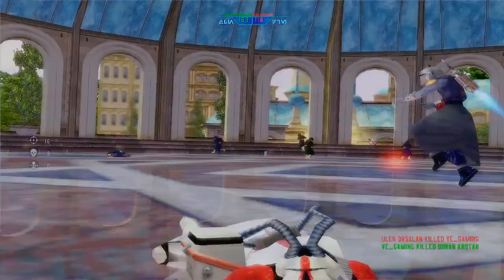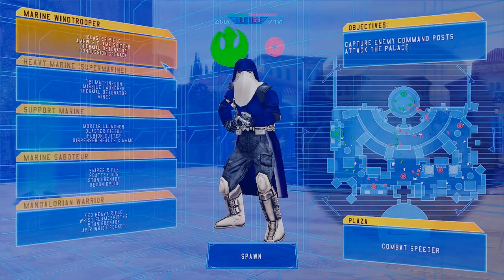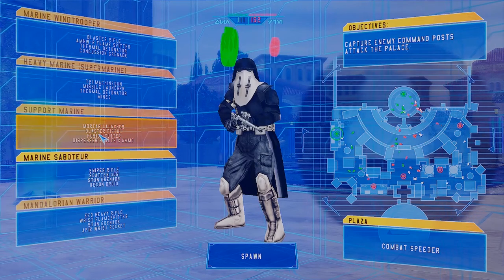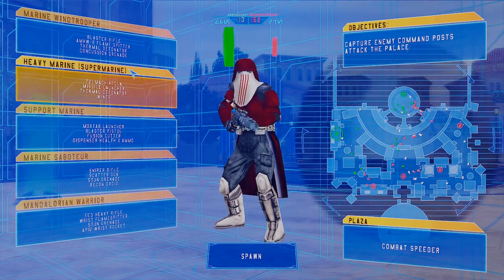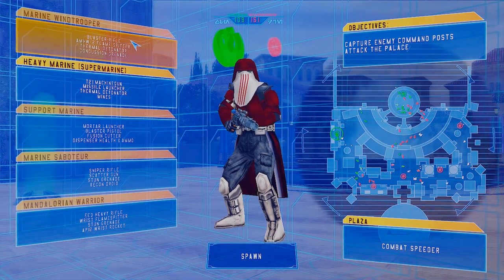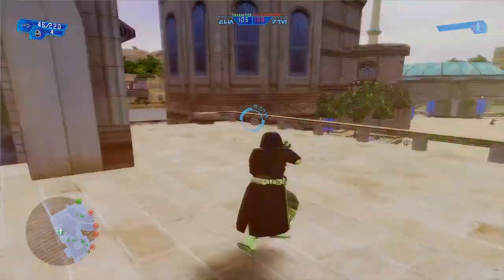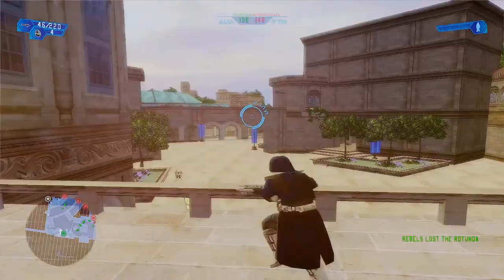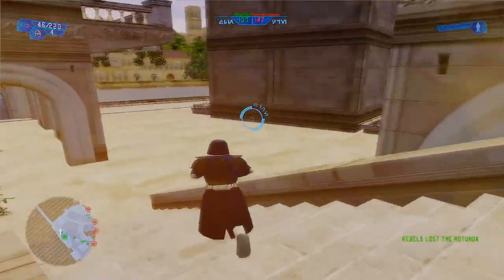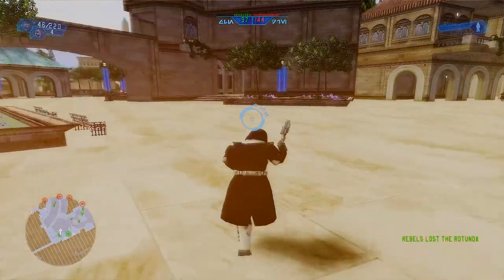Mandalorian, huh? Okay, let's try the other side quickly. There's a marine wind trooper, Mandalorian warrior, marine saboteur, support marine, heavy marine, super marine, and marine trooper. Let's try marine trooper. I love that sound effect already. We lost the command post though.